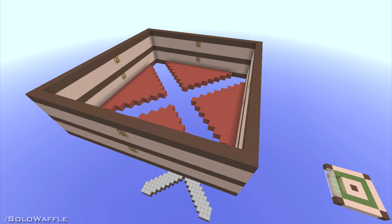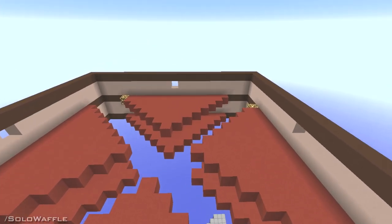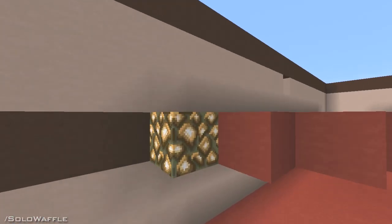Now you can build up a few more blocks on the shell. The second level's center block can be removed on each side for water flow, and the third level — which I've used brown clay for — will be the level of your next spawn layer. These will be the same as your first level's pads, but with one block missing on a single corner of each platform.